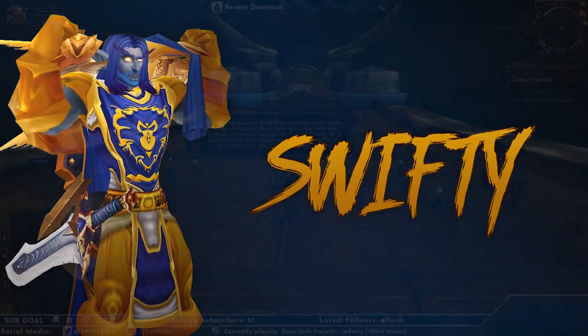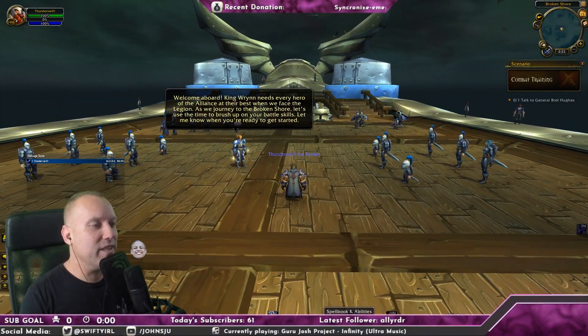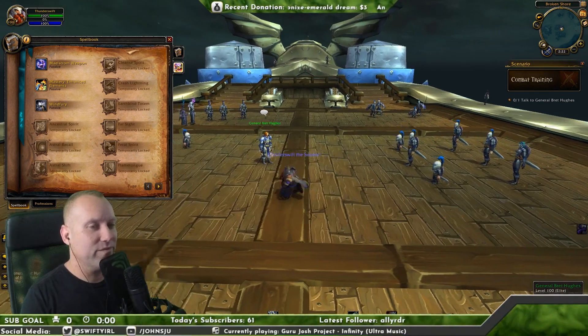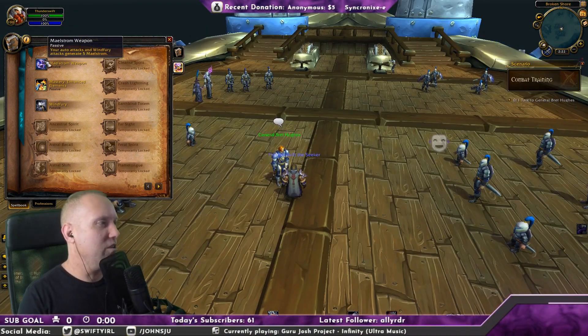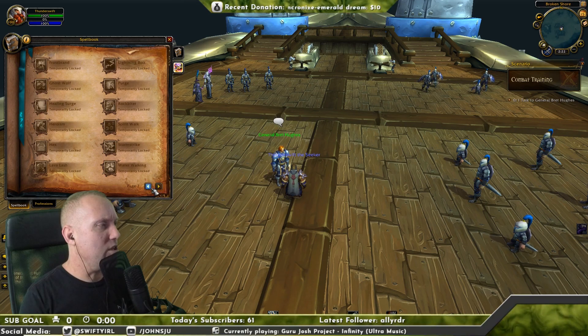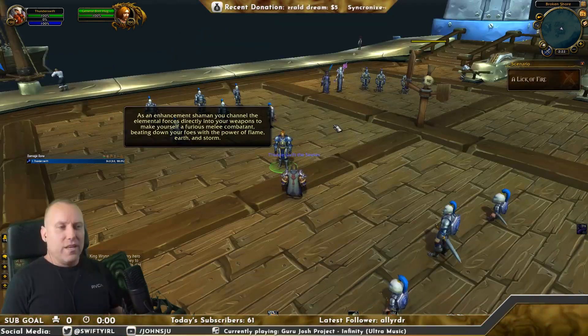When you level up a boosted character to level 100, you go to this area where you can learn your skills. As you can see, I have no skills. The enhancement trainer is going to show me what to do. It looks like I got Maelstrom Weapon, which is a passive, and Enhanced Elements. Wind Fury is also passive. I don't have any abilities yet, so I think he's gonna give me one right now.